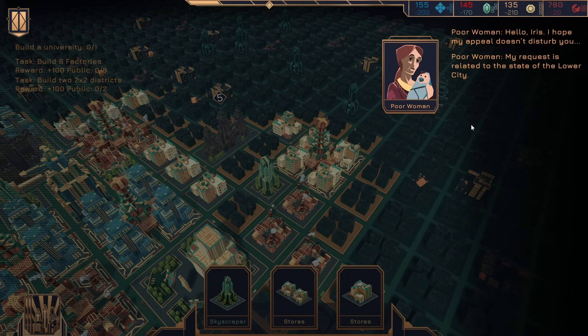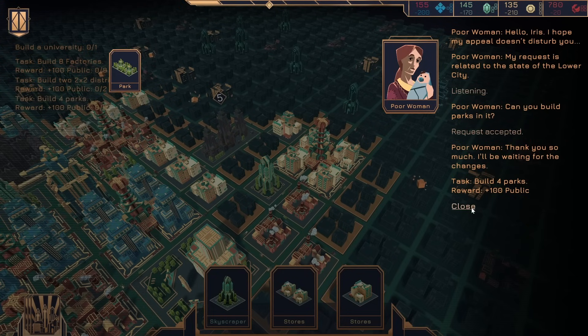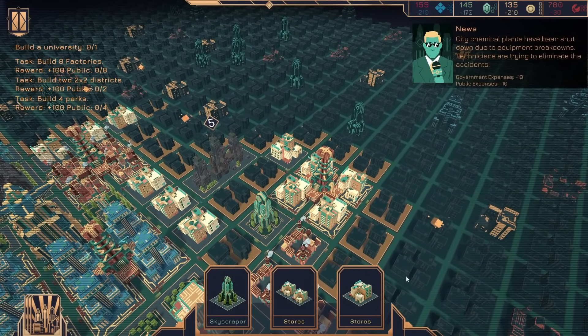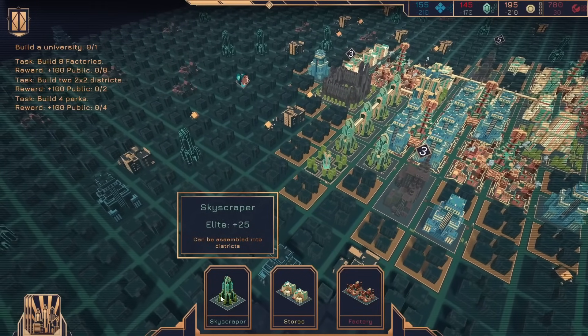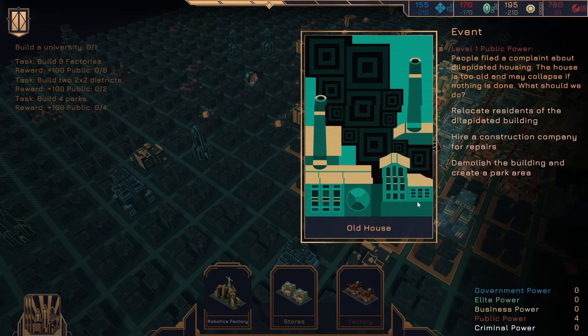Hello, Iris. I hope my appeal doesn't disturb you. My request is related to the state of the lower city — can you build parks in it? Sure. Build four parks — we need to get parks to do that, but that's probably fine. Gets us a bonus.